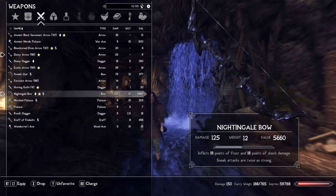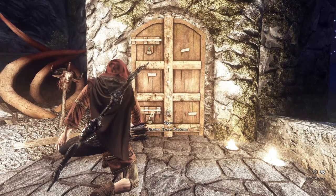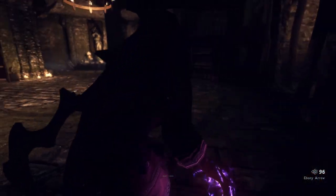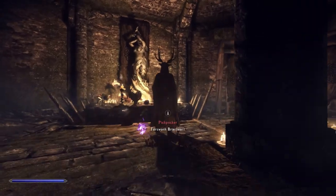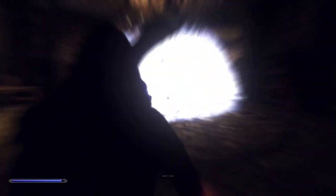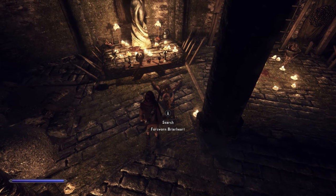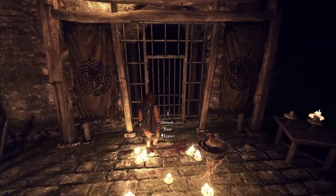The Nightingale Bow is a leveled unique bow, one of the best in the game, acquired toward the end of the Thieves Guild questline. The earlier you get it, the weaker it'll be — up to level 18 it has base damage of 12, while at level 46 it has base damage of 19 with 30 frost, 15 shock damage, 40 points of slow for 3 seconds, and 44 charges. I'm running Zim's Immersive Artifacts which unlevels the bow, giving it a base damage of 19 at all levels, along with 15 points each of frost and shock damage, 2x sneak attack damage, and 120 charge uses — an amazing bow for this class.